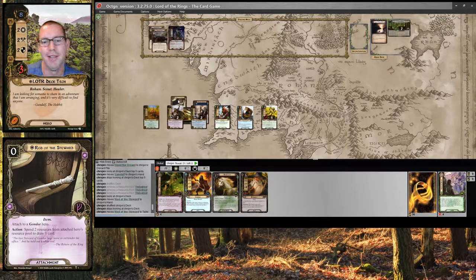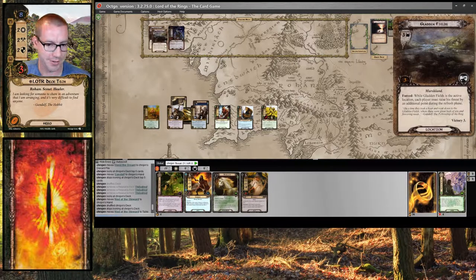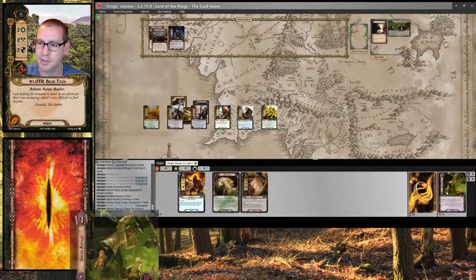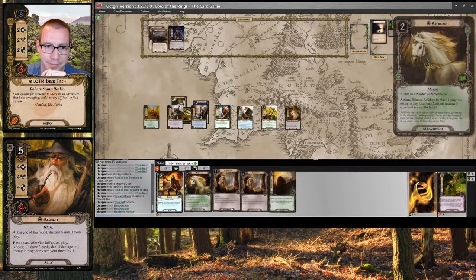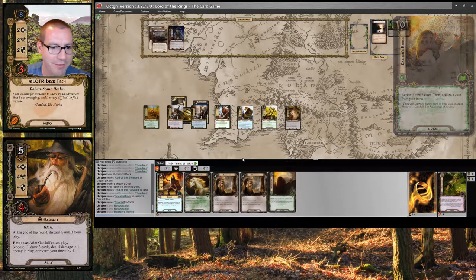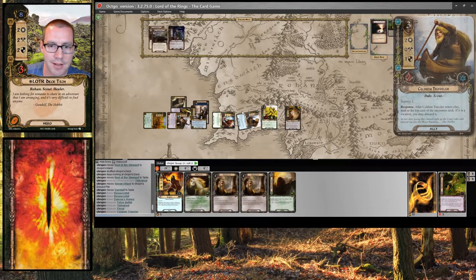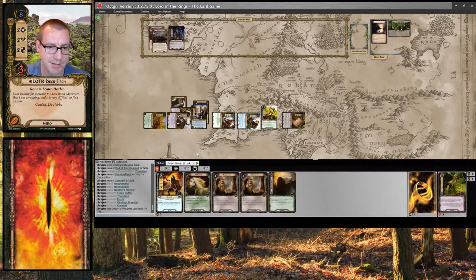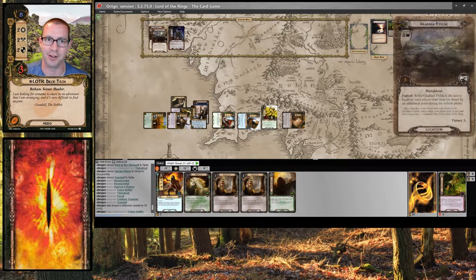Play this Rod of the Steward on Theodrid, because I really would like to be able to draw cards whenever I feel like it. So let's quest and hope we don't get another Gladden Fields. I think I will sneak in a Gandalf. Gandalf, and I'm going to have him draw me three cards — one, two, three. Okay, I'm going to save that for next round. So we will quest — two, three, six, nine, ten, eleven. Seven in the staging area. I'll make it fifteen committed to the quest. I will put Theodrid's resource on Falco so that Asphaloth next round can come in and I can start clearing out these Gladden Fields.